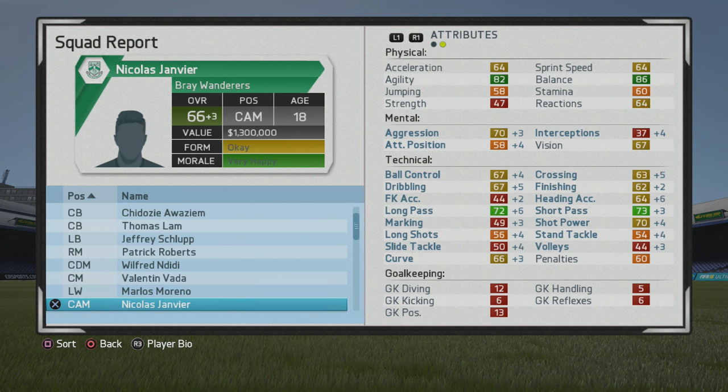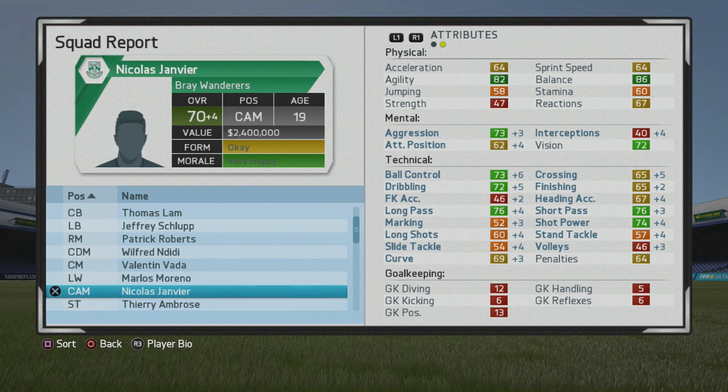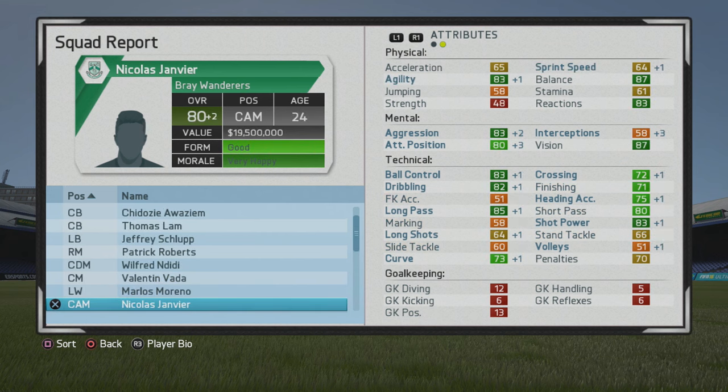The first couple years show some good growth all around. Technically, the passing definitely turned into the main area of his game — very good passer. I had some really good players behind him so I didn't utilize it too much; I was a little more direct with him, dribbled a bit more, utilized that agility and balance. At 80 overall, age 24, that's very solid.